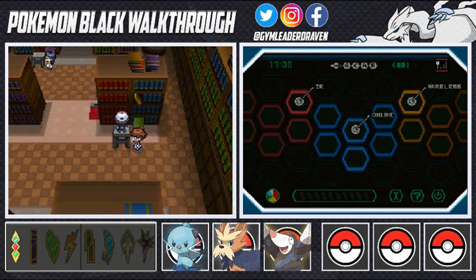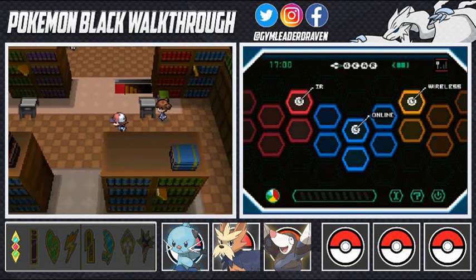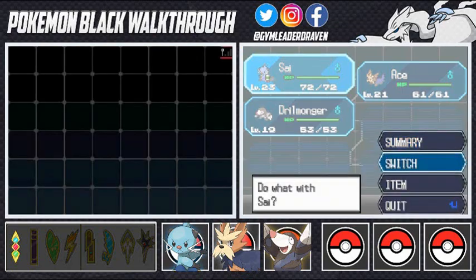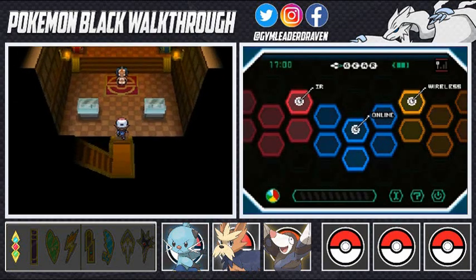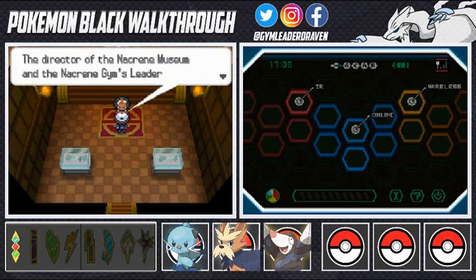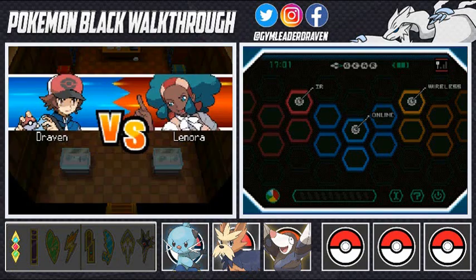After clicking through, the bookshelf starts moving and reveals a secret pathway to Lenora, the next gym leader. We're going to get ready — remember she is a normal type gym leader, so easy peasy lemon squeezy, or so we think. Sometimes normal type Pokemon are the ones you have to watch out for. I'm going to go with Ace as my first Pokemon.